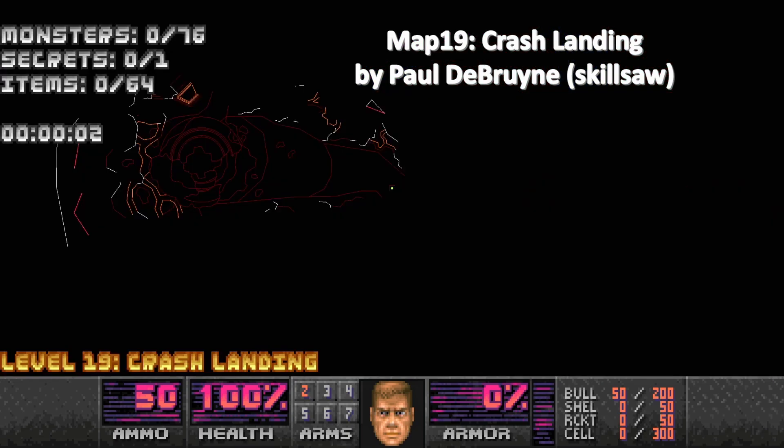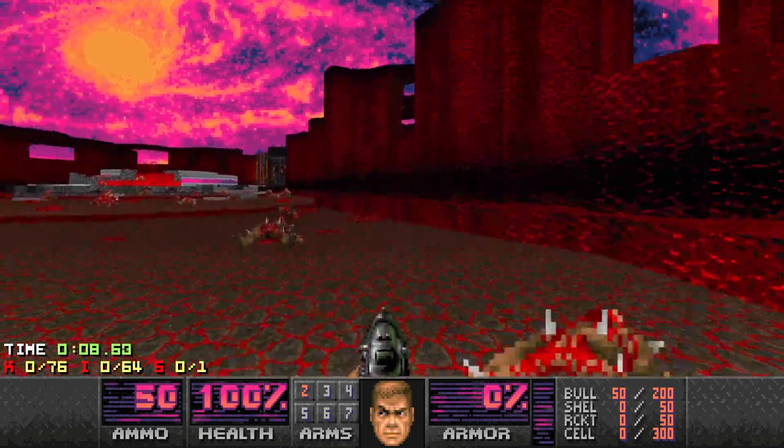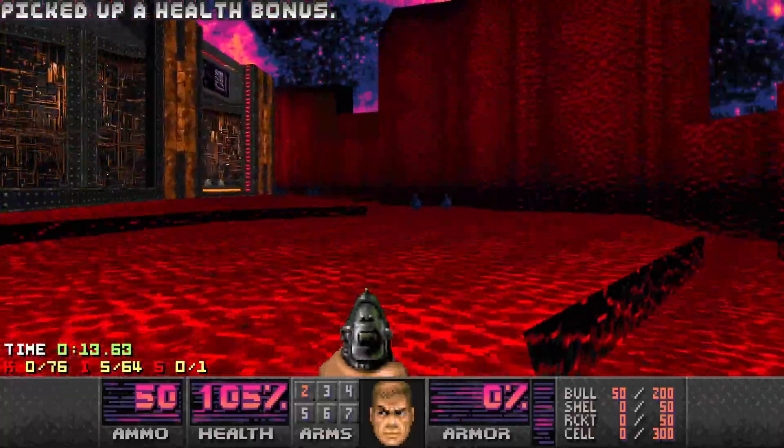Hello and welcome to my 100% playthrough of Ancient Aliens. This is map 19, Crash Landing, and as you can see we've got 76 monsters and one secret. So I saw the 76 monsters and I thought this is going to be great — a nice little breather map, short and punchy. It'll be really, really good.